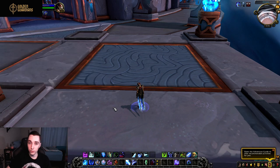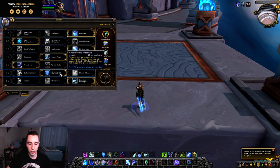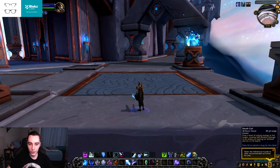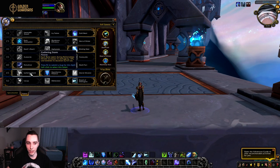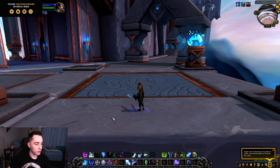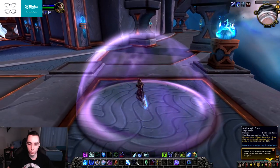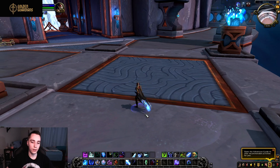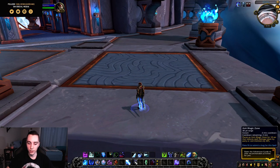Now let's talk about the abilities made baseline in the Frost kit. The big one most people wanted was Frostwyrm's Fury — it's no longer a talent, it's now a baseline spell. Still a three-minute cooldown, still a big dragon dealing big damage. I'm very happy they made this baseline, as it was an iconic Frost DK ability that was outclassed by Gathering Storm for all of BFA. Next, AMZ is now baseline — a two-minute cooldown providing 20% magic damage reduction for anyone standing in it, which is going to be huge for raiding.